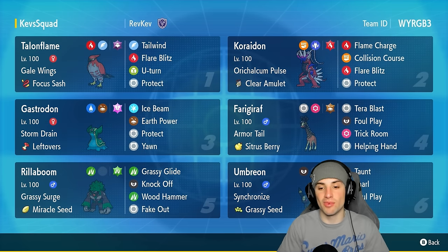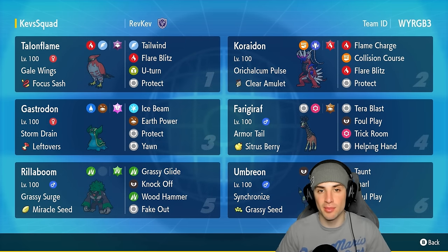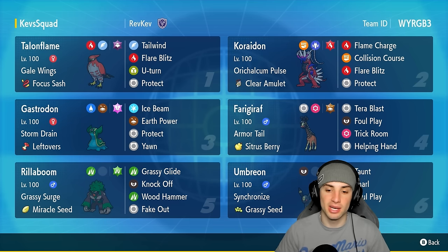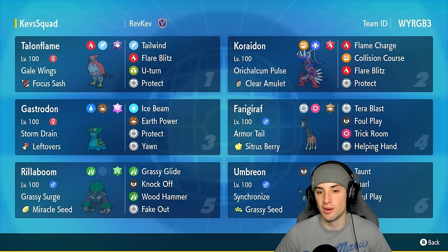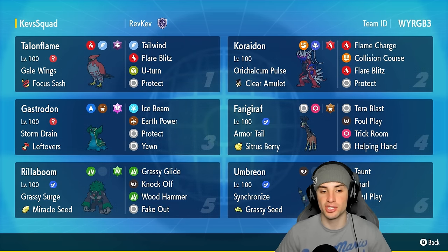We have another off-meta Pokemon on today's team rocking out with Umbreon. A lot of you guys like Umbreon, including myself. This Umbreon's got Synchronize, granting CC to pair up with Rillaboom — Taunt, Snarl, Foul Play, and Yawn. I really do like this moveset for this Umbreon.